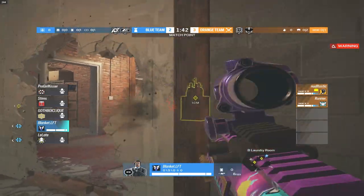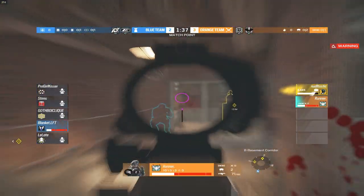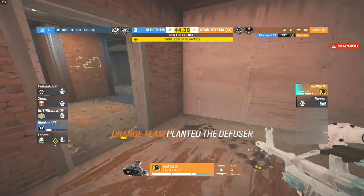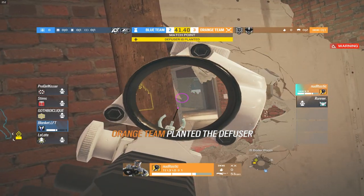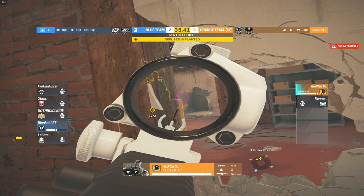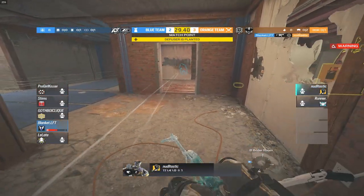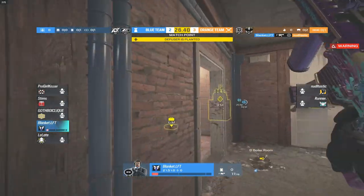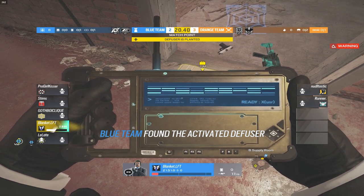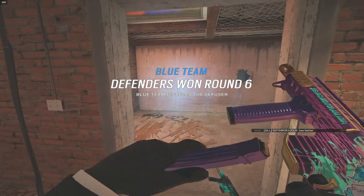Shots going out but Blanket can't quite hit Noodle. Noodle tries to plant — Runner covers him but takes a lot of damage from Blanket. Noodle sticks the plant and has a significant HP and gun advantage. All he has to do is hit one or two shots. Blanket tries to flank around to bunker. Noodle is pre-aiming it — but actually loses the gunfight. Could be a claymore... no claymore. Wow — great shots from Blanket, clutching out the round on match point and saving his team from going to map three.